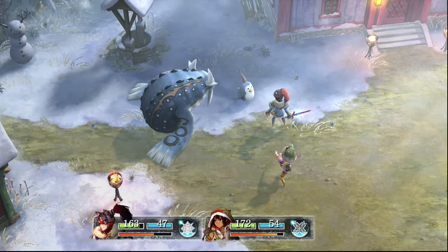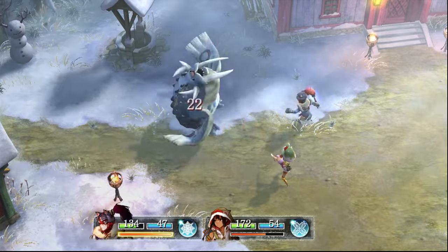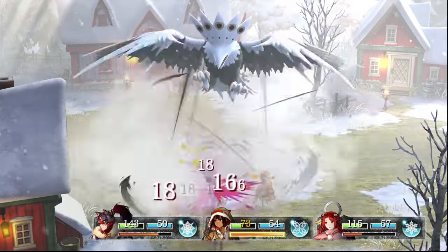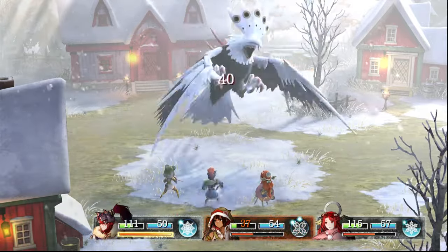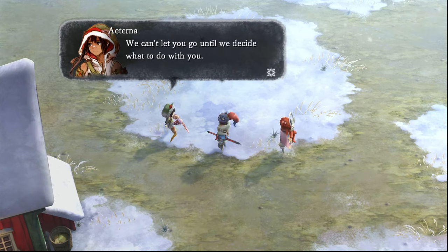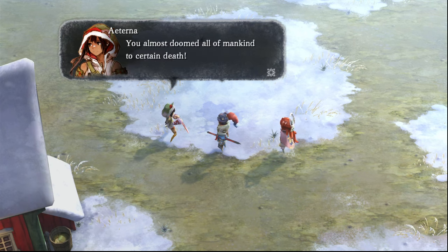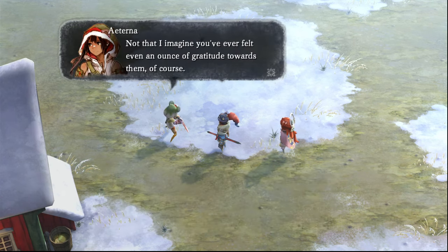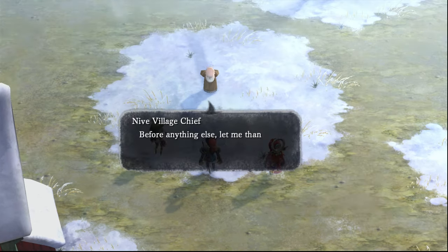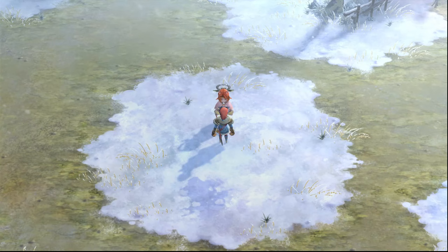We decide to help defend the village from the enemies and Eterna joins our party. There are several groups throughout the town but we make quick work of them. After the eradication of the little ones, White Wind descends from the sky. White Wind can catch you by surprise with a lot of damage to a character — if you can't heal in time he can wipe your party, but use Setsuna to heal and you'll be just fine. After the battle, Eterna isn't quick to forgive Ender, but Setsuna asks the village to forgive us and wants Ender to protect her throughout the pilgrimage.